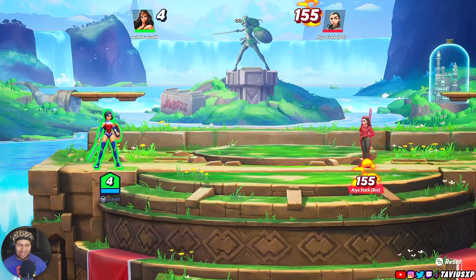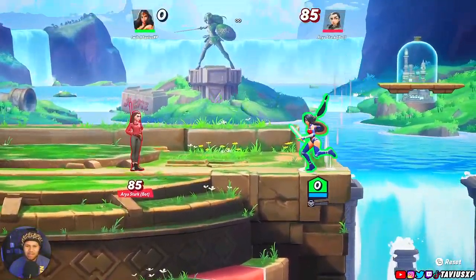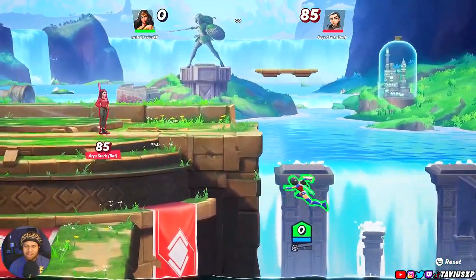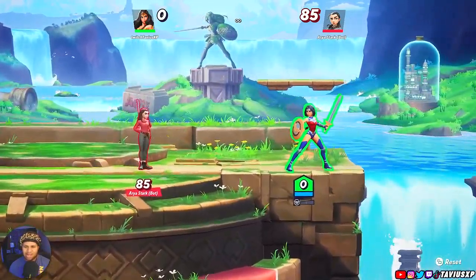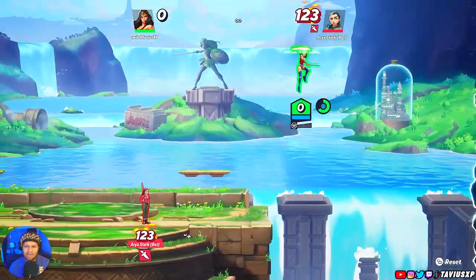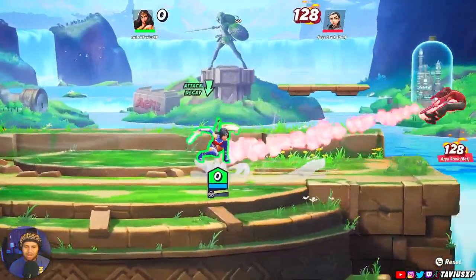The next tip is going to be edge guarding. Edge guarding is basically when you knock your opponent off the stage and you go off the stage to try to confirm that kill. You'll need to learn your options to catch somebody trying to get back on the stage, because characters have specific moves to help them recover.